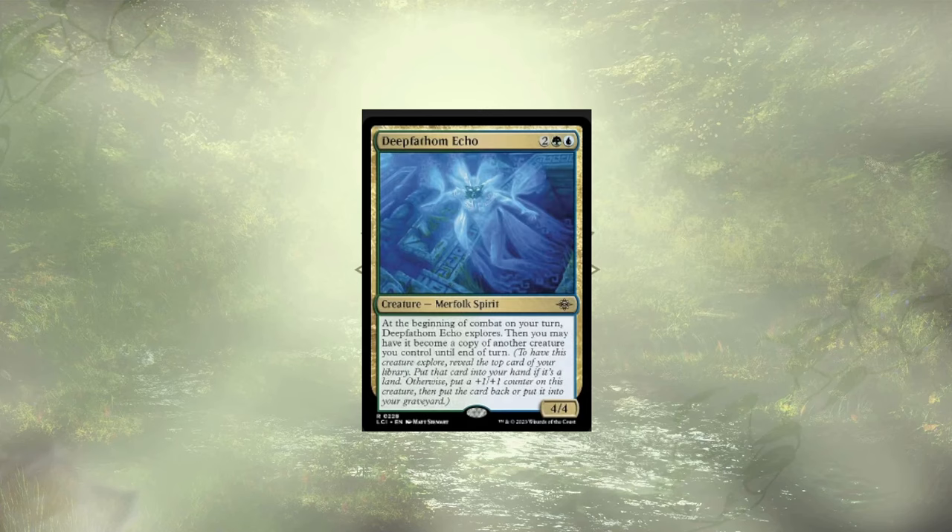We've gone spelunking, but let's go even deeper with Deep Fathom Echo, which is going to explore at the start of every one of our combats and could become a copy of any other creature we control until end of turn. This could lead to it being unblockable, beefing up the rest of our Explorer triggers, or acting as a lord for the other Merfolk.